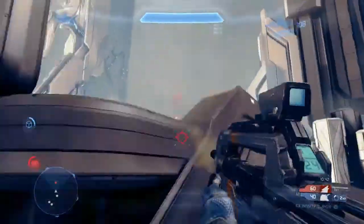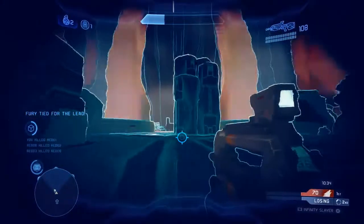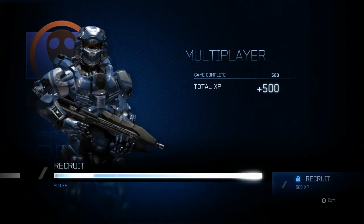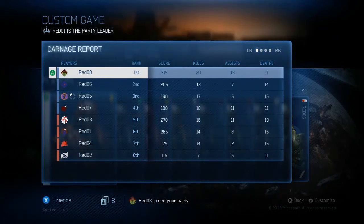First and foremost, we've changed the scoring system in Infinity Slayer. In the past, scoring in Team Slayer was simply kills, and that's it. But we felt there were other things people were contributing to teamwork that they weren't getting credit for. So if you have a teammate using a Plasma Pistol doubling up with you and a DMR, stripping shields while you're getting headshots, you'd get all the glory with your kill. The guy with the Plasma Pistol wasn't getting any credit. Now we want to give that person some points too — if they get that assist and do a good job helping you get the kill, they should get points for it. You get points for everything you do: kills, double kills, triple kills, killing sprees, and all kinds of stuff.